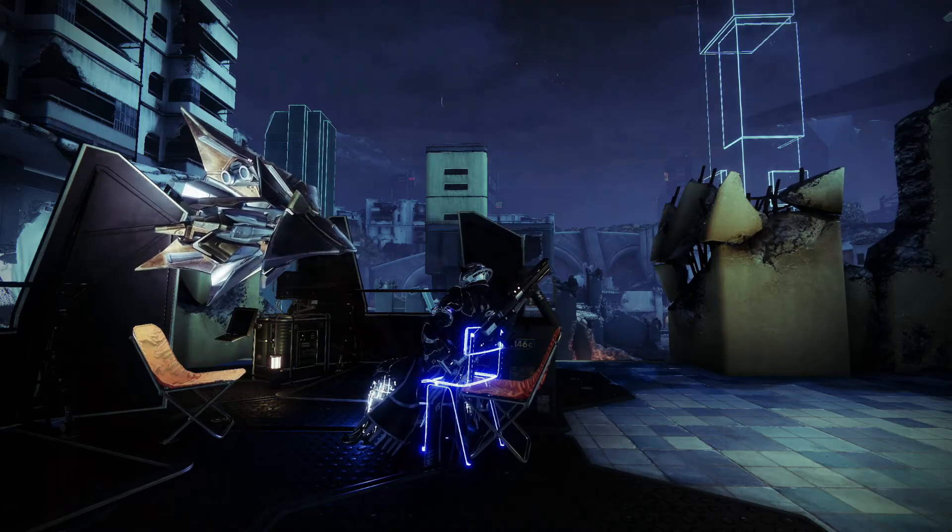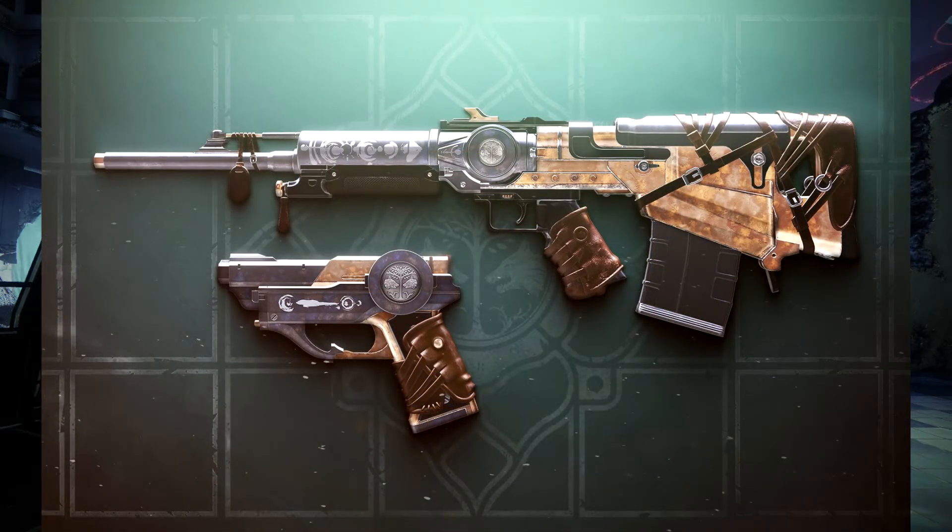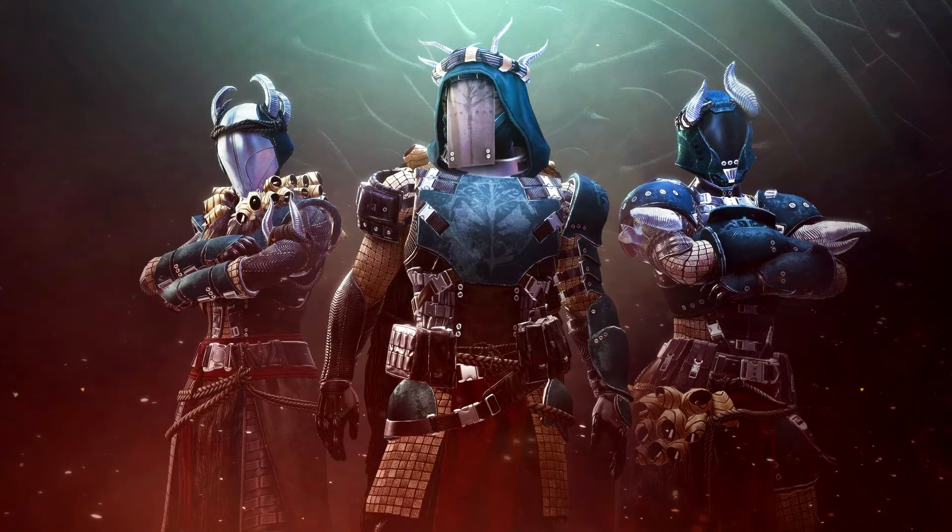Moving on to Iron Banner — Bungie introduces two new weapons: the Forge's Pledge pulse rifle and the Peacebond sidearm. These will drop from vendor packages, bounties, match game rewards, and the seasonal Iron Banner quest. Bungie also introduces brand new armor with a viking-esque theme, earned the same way. Each piece of this armor grants a small chance to earn an Enhancement Prism at the end of an Iron Banner match, with each additional piece increasing that chance, capping out at four pieces.